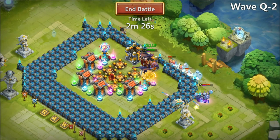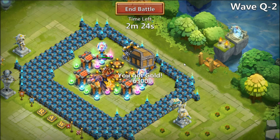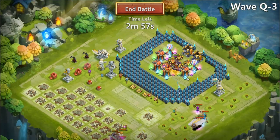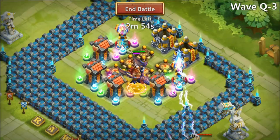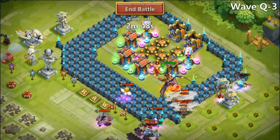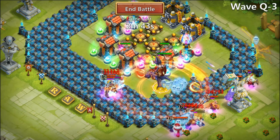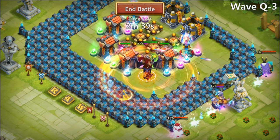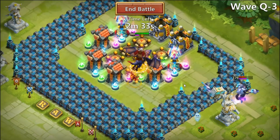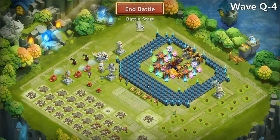This wave is gonna be pretty much destroyed by the arrow towers. We're moving on to wave Q2, then Q3. Drac Axe is going to come out here and meet some of the troops — there's a Cupid over here. He procs it and was able to take out the Cupid and the Reaper, which is amazing. It looks like we're gonna get through this wave pretty easily. We have a Manticore left and the arrow towers are just going to shred him to pieces.